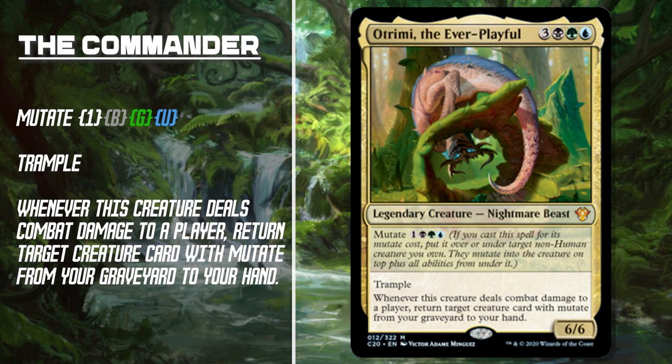If you're not familiar with what mutate is, it is an alternate casting cost where when it is cast you target a non-human creature you own, and those creatures mutate becoming one super creature. Without diving too deep into all the rules — because there are a ton — when you mutate a creature you choose to put it on top or on bottom of the stack. If it's on top it becomes that creature; if on bottom you're simply giving the mutated stack its abilities and keywords. Mutate still must pay commander tax, but it does allow our 6-CMC commander to come out on turn 4 if we have the mana ready.